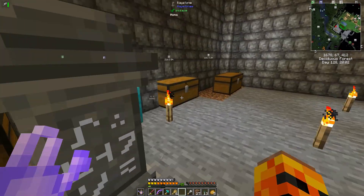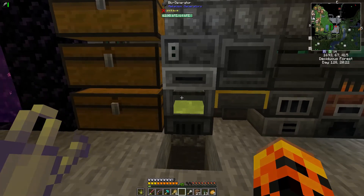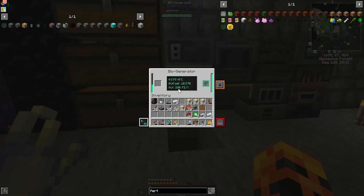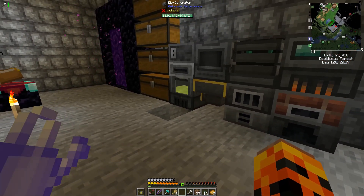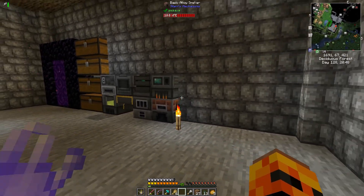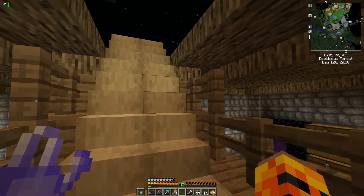I'm excited to get these greenhouses done. The main reason I wanted to get them done so quickly is because I wanted to use this bio generator — it's basically an infinite fuel source. It doesn't put out that much, but for starting out it's a good generator to have. Obviously as I get more and more machines and upgrade them to take more power, I'm going to have to upgrade to something else, and I'm thinking of doing another extreme reactor.